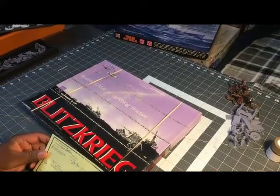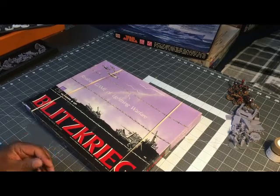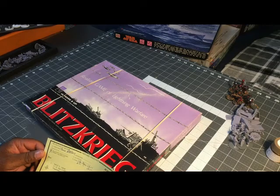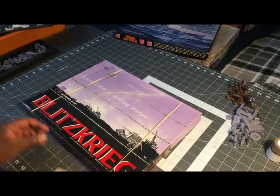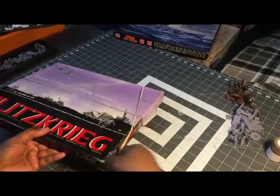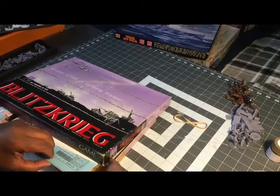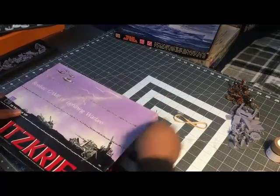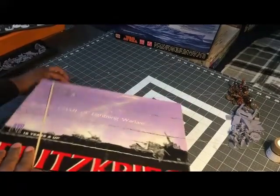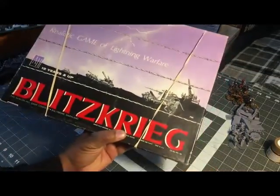I'm not sure whether to keep the voucher — the previous owner's P.O. box address is still on it. I never knew these existed before. Maybe someday an Avalon Hill collector will want to pay for one of these old vouchers. Anyway, that wraps up Blitzkrieg.